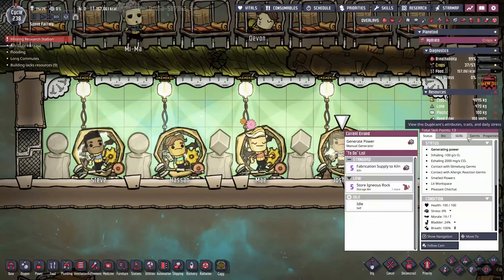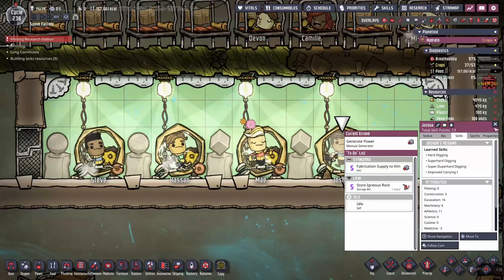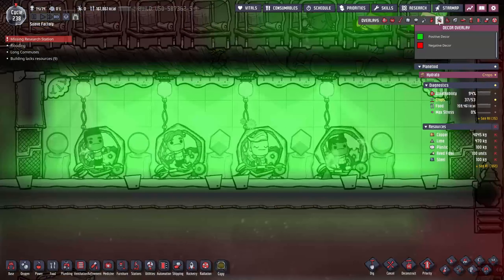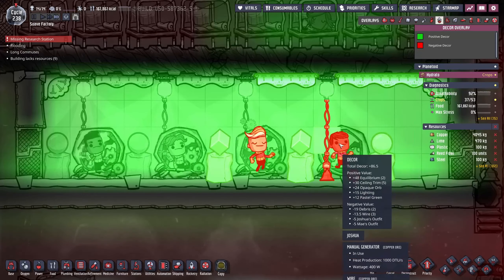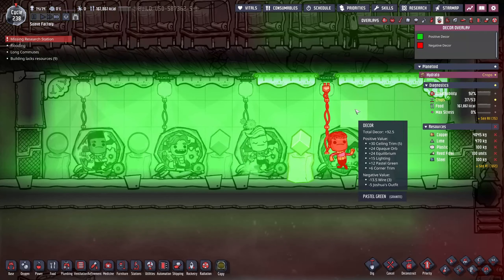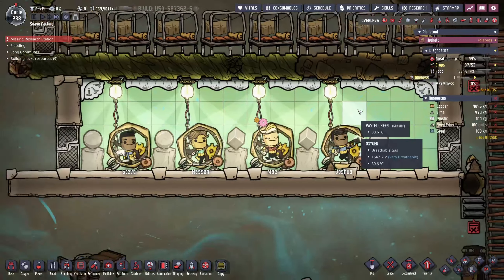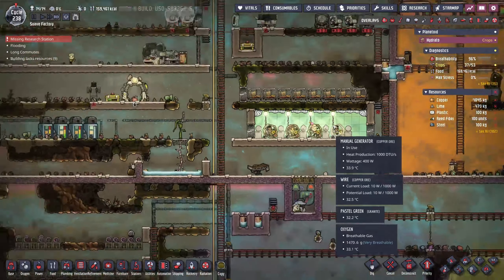Here we are at the gym. We're getting the duplicants to run on the hamster wheels because we want to improve their athletics, and it also improves their operation as well. Wearing an atmospheric suit slows the duplicant down, so we want to offset that by getting their athletics to about 14 at least. We've added a lot of decor to make the duplicants' experience as nice as possible. All duplicants will be sent to the gym until they have their athletics to 14, and once that happens they will not be allowed to use the gym and will be used for outside base purposes.